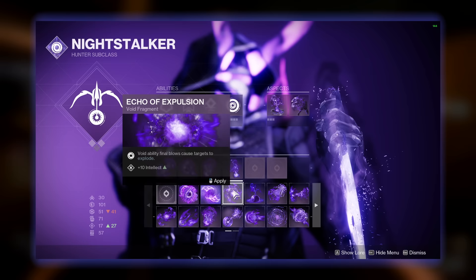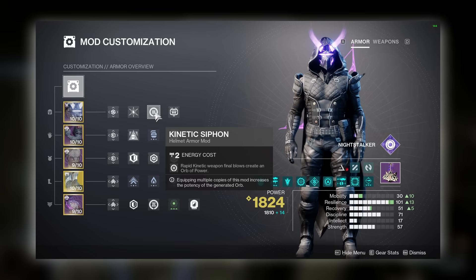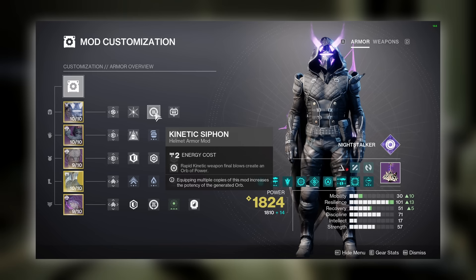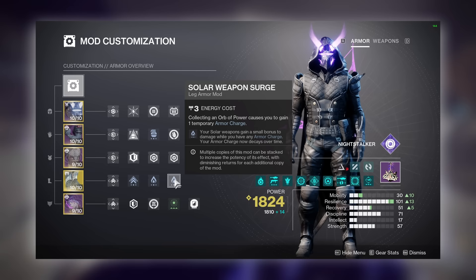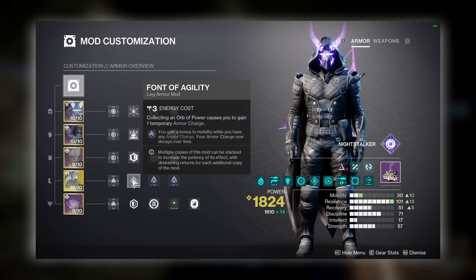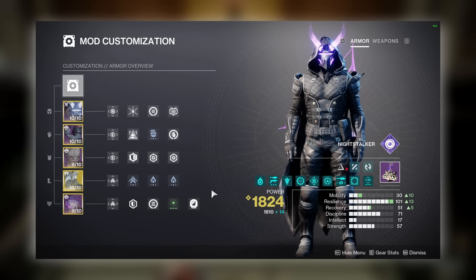Mod wise, we are using Heavy Ammo Finder with Kinetic Siphon and Ashes to Assets. If you're not using Wish Ender and instead using Hierarchy of Needs or Polaris Lance, then simply switch this out for a Solar Siphon instead. On our Gauntlets, we are using Firepower with Font of Focus and Bolstering Detonation. On our Chestplate, we are using Triple Resist mods to keep you alive. On our Leg Armor, we are using Double Solar Weapon Surges with a single Font of Agility. If you don't need the 3 extra tiers of Mobility, you can instead go for Triple Solar Surges or Triple Kinetic Surges depending on your weapon. Finally, on our Cloak, we are using Proximity Ward with Time Dilation and Reaper.